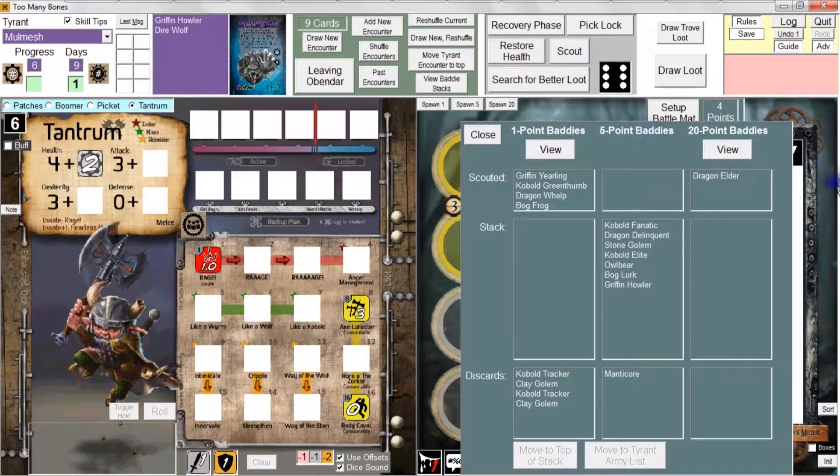So essentially, that's what this window allows you to do. It allows you, first of all, to review any Baddies that you've scouted and any Baddies that you've defeated and discarded. And if necessary, you can reveal one of the face-down Baddie stacks to look for a particular Baddie and either move it to the top of the stack or move it to the Tyrant Army list. When you click the Close button, the program will reshuffle all of the Baddie stacks that have been revealed. You also have the option to right-click to close this window without reshuffling the Baddie stacks.